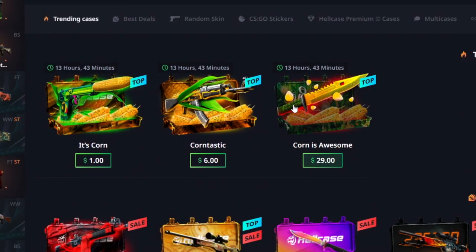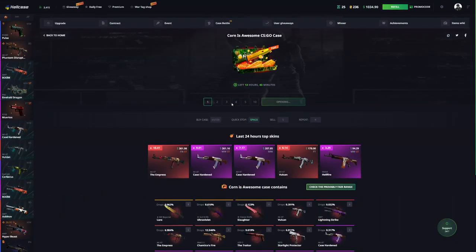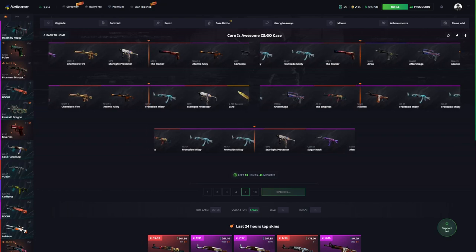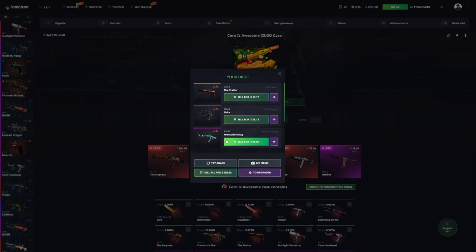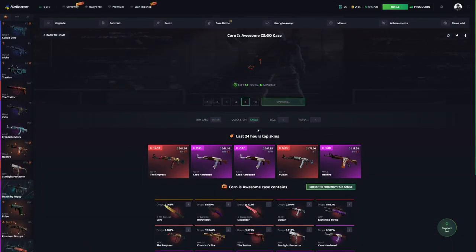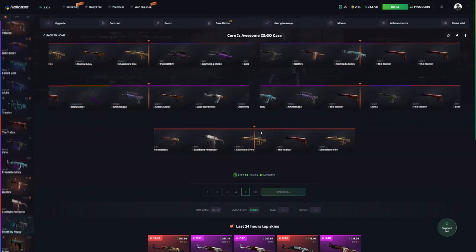It's corn! Oh my god, it's corn — look at it! Does it have the juice? That is the question. 145 into a brand new... 203 — that is actually profit! That's corn-tastic, I guess you could say! Let's go ahead and do it again.